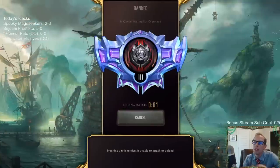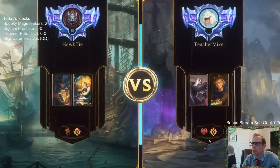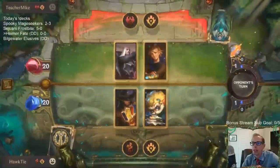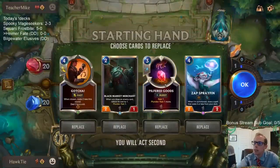We're going to go play 5 games in Ranked and hopefully do pretty well. After this we have a Bilgewater Elusive deck — championless, mostly all Ionia, but instead of a Noxus Elusive it's Bilgewater. That deck will have some new aggressive cards with the Noxus stuff potentially being a problem.